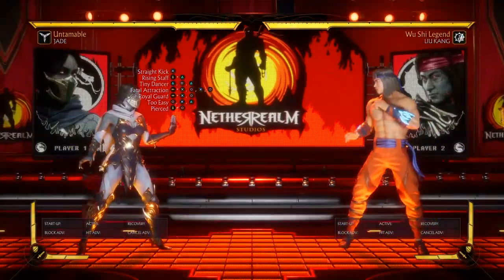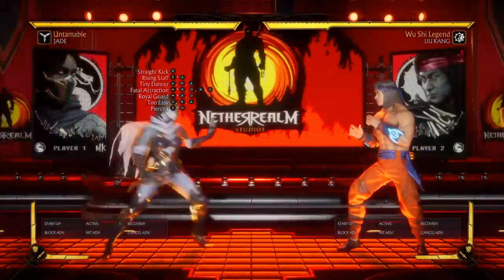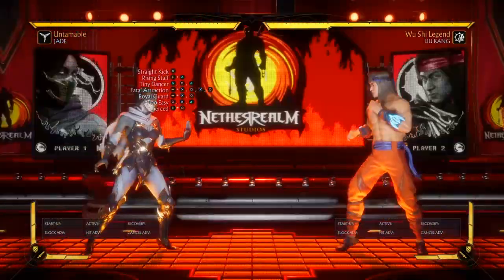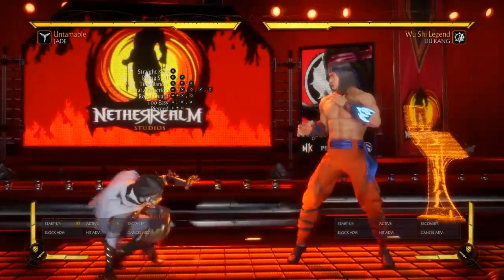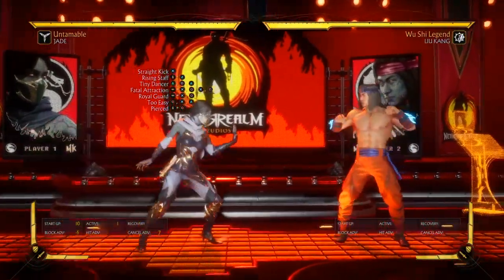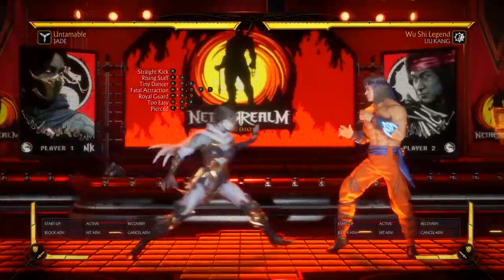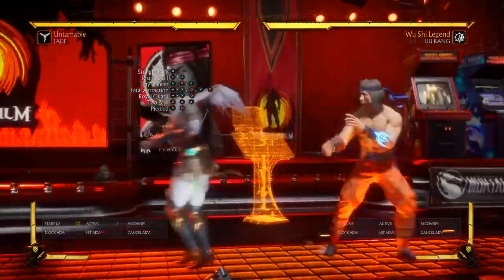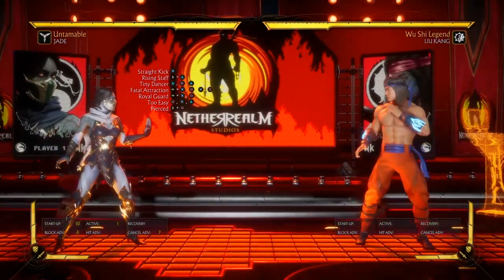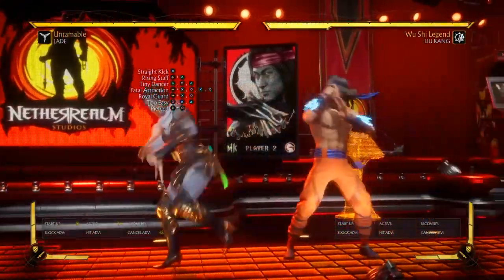The last thing that everybody hates — Downpour. You can abuse this move so much. You can do multiple Downpour, back dash — look at all this space. There's just as much space, so you're not using a gap in order to get some plus frames and some distance.